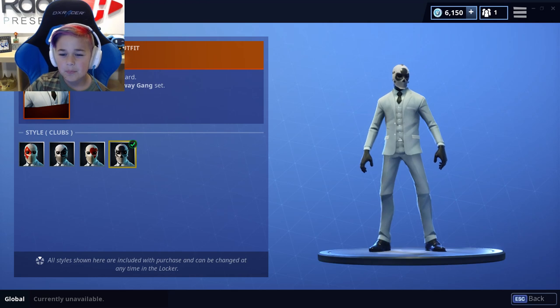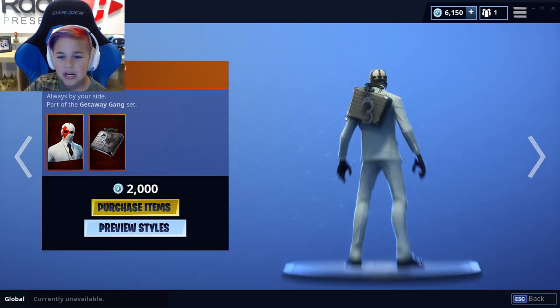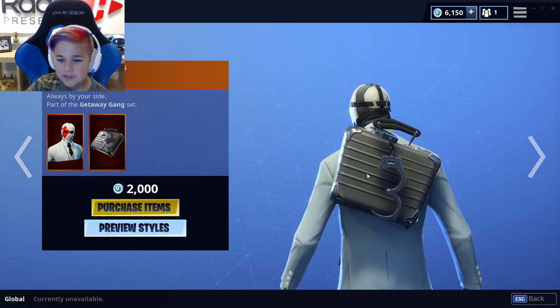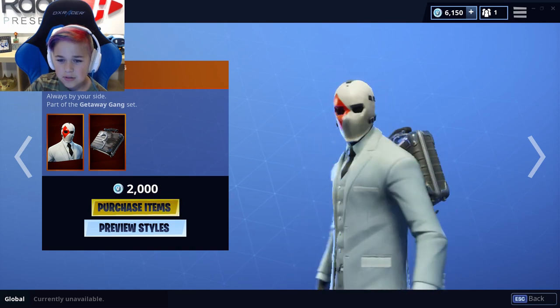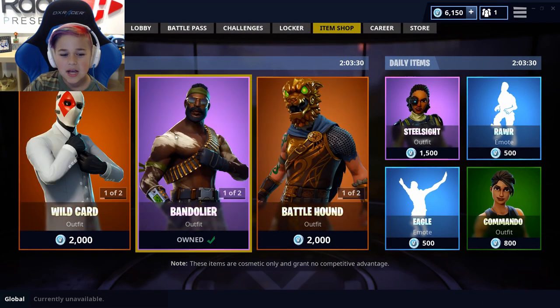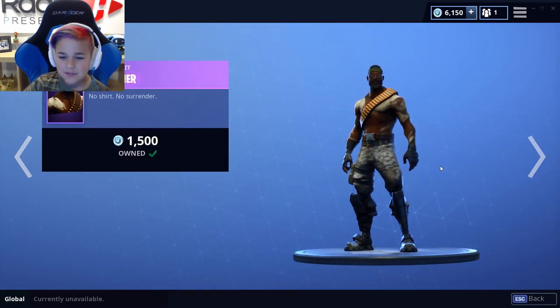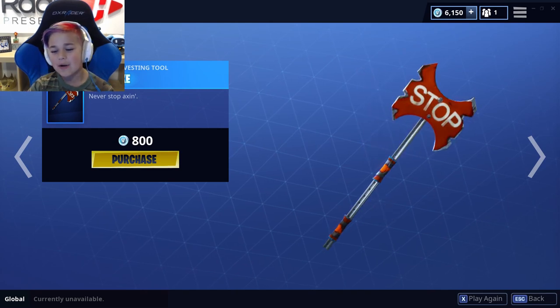It's like a John Wick but in white. For the back bling it's called the Cuff Case — it has some broken cuffs and a big suitcase, so this guy is like a villain that's trying to steal something. Looking at the rest of the item shop, you have the Bandolier and then the Stop Axe — sadly I don't have it.